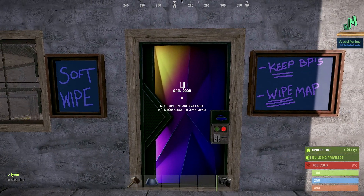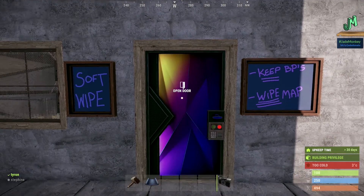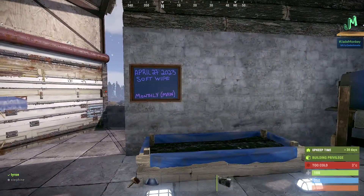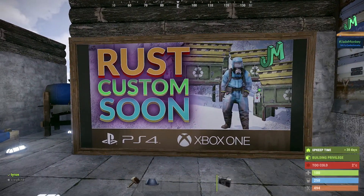If you're getting pwned by zergs or the server is getting stale, jump in and try weekly when this wipe comes through — you'll have a blast. You can always juggle two servers; if the monthly is getting stale, just kick over to weekly. Check it out.